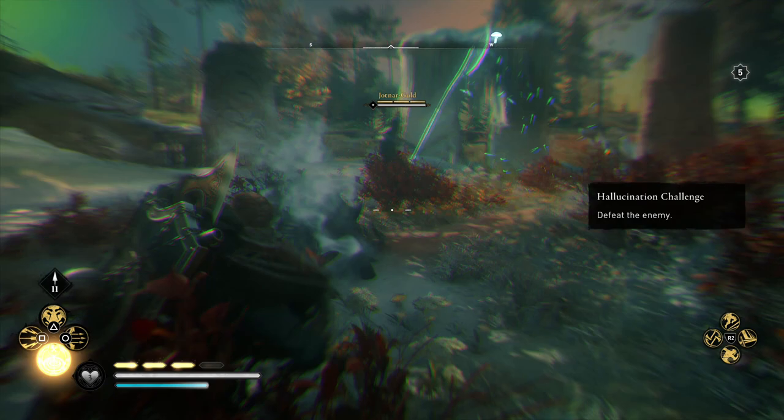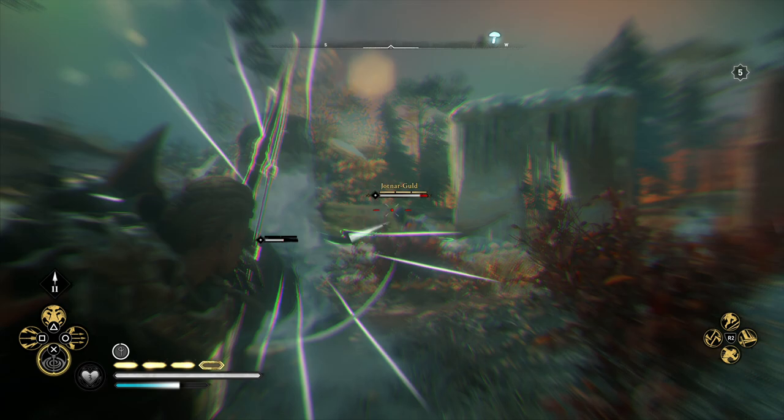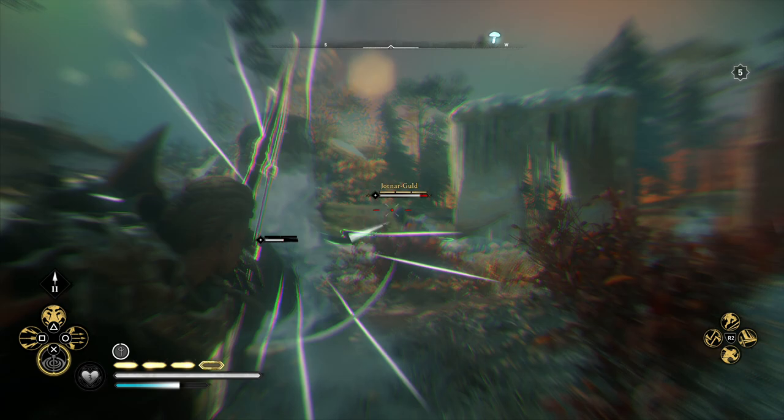So you'll want to start this fight by dodging right away to avoid that boar's attack. Then use the ability Focus of the Nornir to take out the two weak points of the boar, then focus on the two weak enemies that'll be just here. Take them out and use the remaining energy and your Focus of the Nornir to take out the Yachtner's Gold here.